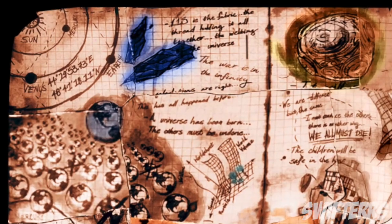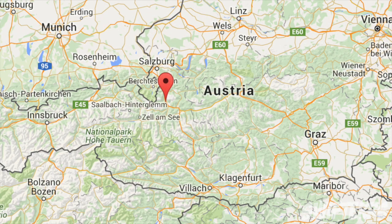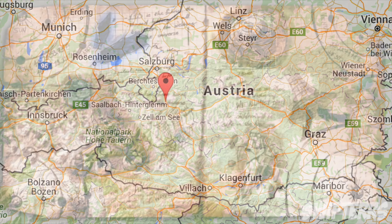Continuing to the top left hand corner, these coordinates take you to a place called Warfin, Austria. I'm not too sure how this place pertains to the zombie storyline, but I'm sure we'll find out eventually.